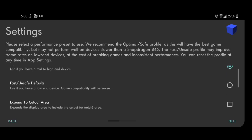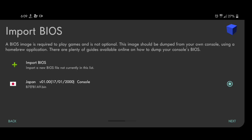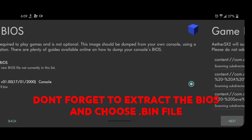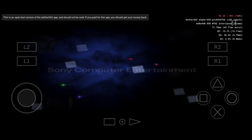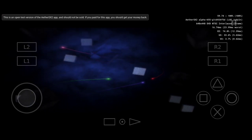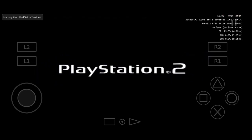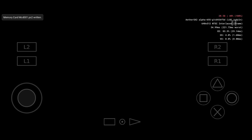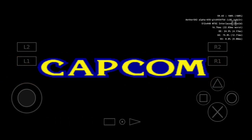First, you need to download the emulator on the Play Store. Second, you need to download the BIOS. You can check the link in the description.